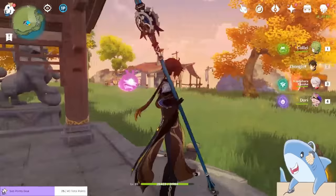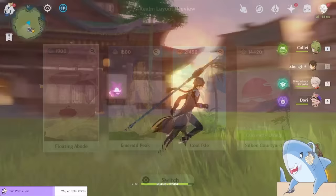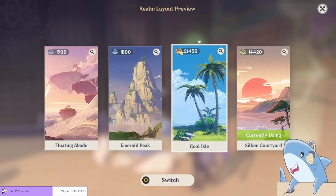Accessing the teapot will transport you into your own personal domain that you can decorate any way you like. Currently there are four different realms: only three are accessible from the beginning. The first is the Floating Abode, an adeptal realm with floating islands. Next is Emerald Peak, a mountainous area similar to Liyue. Then there's the Cool Isle, which looks like summer islands around Mondstadt. The fourth area is unlocked from the Sakura tree in Inazuma and gives you an Inazuma-themed teapot area.